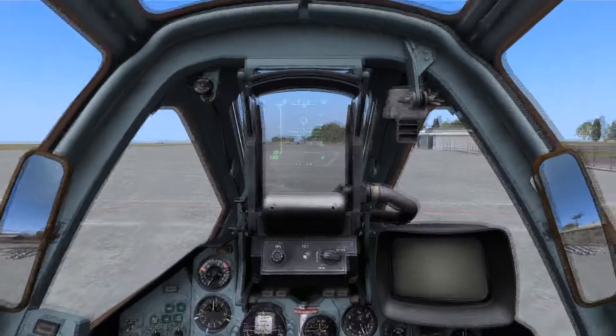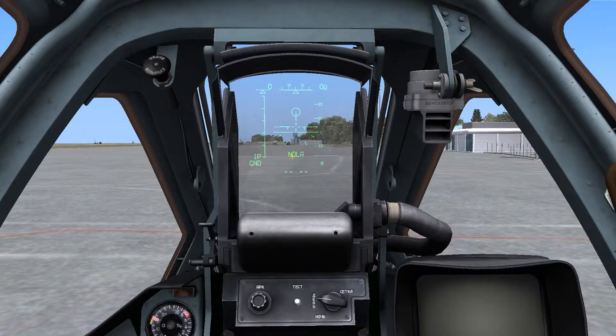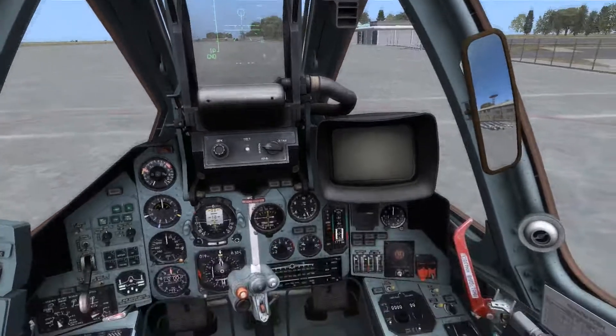The first thing we're able to notice is the no launch text displayed in the center, indicating that we're unable to launch due to either low altitude or, in this case, the fact that we're parked.